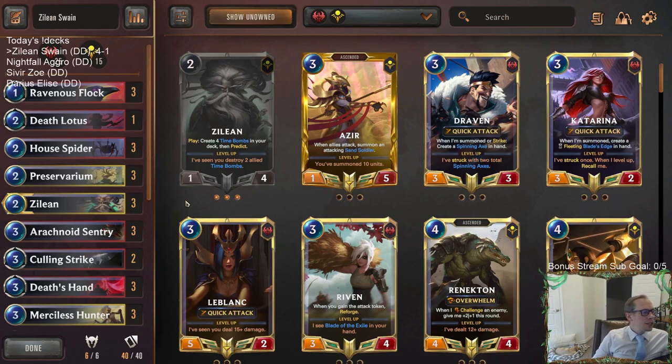I think this is our best version of the three for Zillion Swain - can't complain about a four and one. Our one loss was to the Azir aggro deck where we had quite a good hand, it's just they had a better one. That aggro deck can really attack for a lot super fast. That's going to be it for Zillion Swain - a great way to kick off the day. For those watching later on YouTube, hit that like button and please leave comments letting me know what you think of the deck or other decks you want to see. Thanks for watching and I'll see you for the next video!